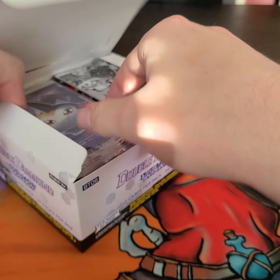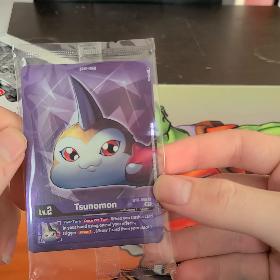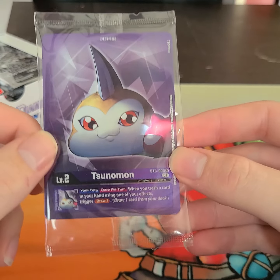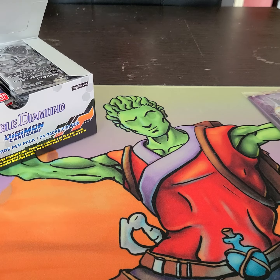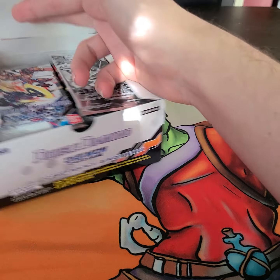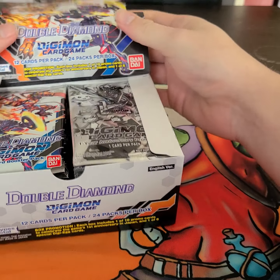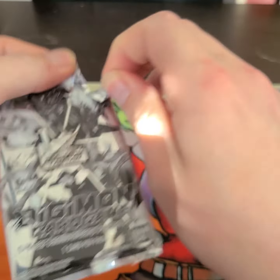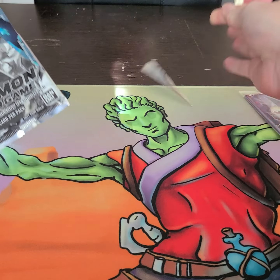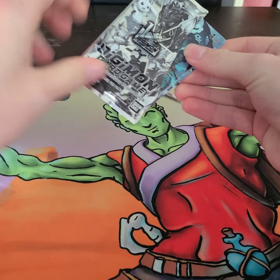Oh, my box topper! Forgot that I get one of these — Sunomon. It's a purple one. And it also comes with one of these year one anniversary promo packs, or a dash pack, I think is what they called it. I'll go ahead and open this now just to reveal all the goody contents inside. It looks like I get something cool.